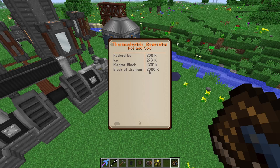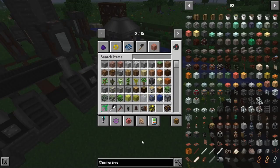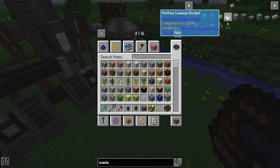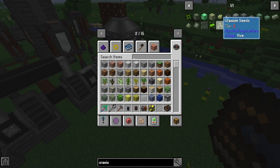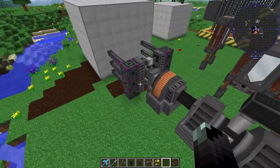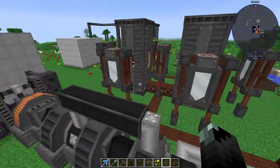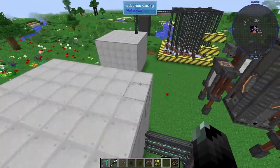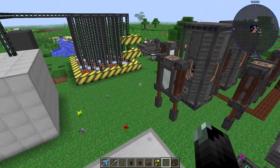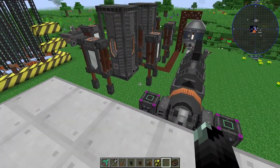Looking at the Engineer's Manual, packed ice is one temperature source and uranium blocks are actually the best heat source. I wasn't sure if SevTech had uranium but it does — it's available in age five, so later in the game. Early on, packed ice and magma blocks are your best options. Those are your options for Immersive Engineering power generation — hope this helps!